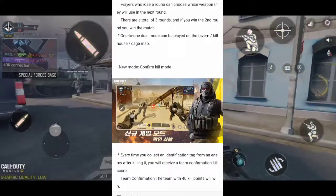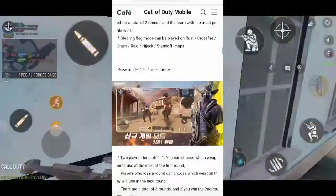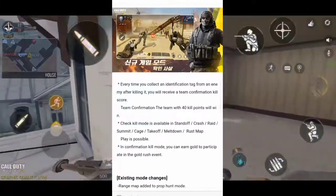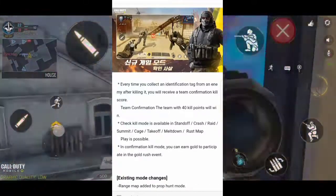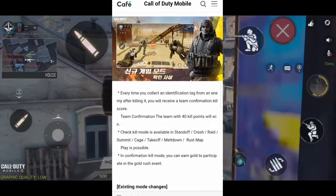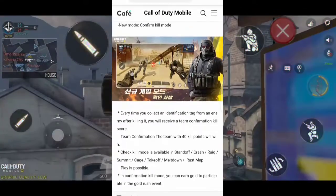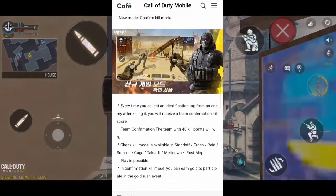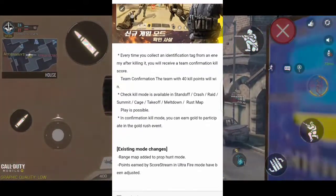New mode: Confirmed Kill mode. So we're getting three new modes which is a good thing. In this mode, when you kill enemies you have to pick up their dog tag — similar to classic match where you collect dog tags to revive teammates — but here in multiplayer, you take enemies' dog tags to confirm your kill.